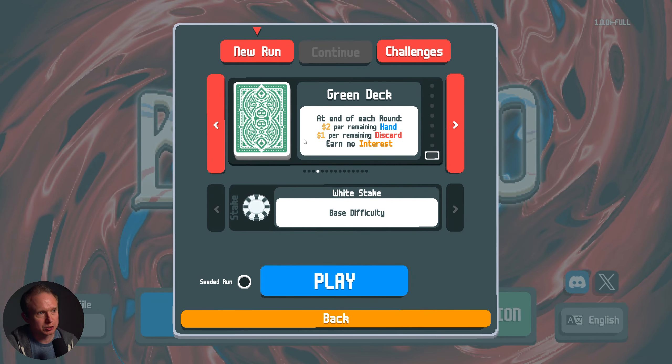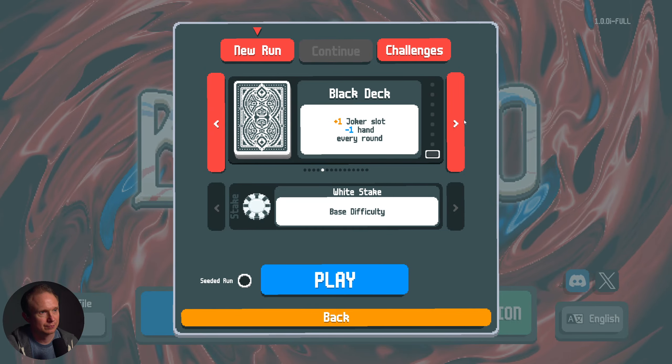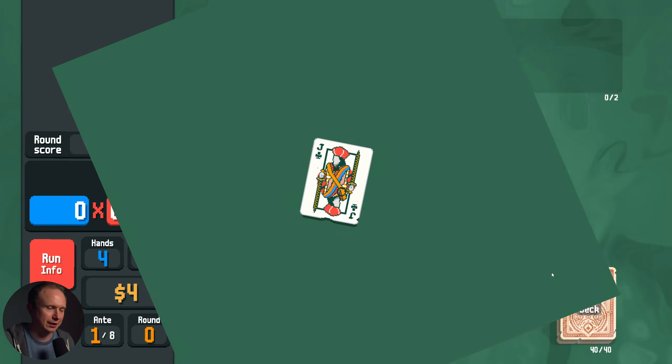At the end of each round, $2 per hand, one per discard. No interest. Seems like if that gets going it'll be pretty good. I kind of want to do another abandoned deck run. Let's try that out.